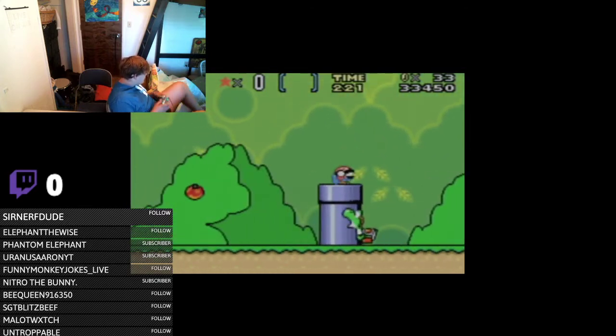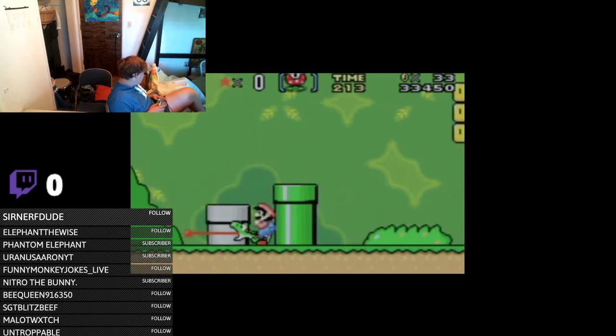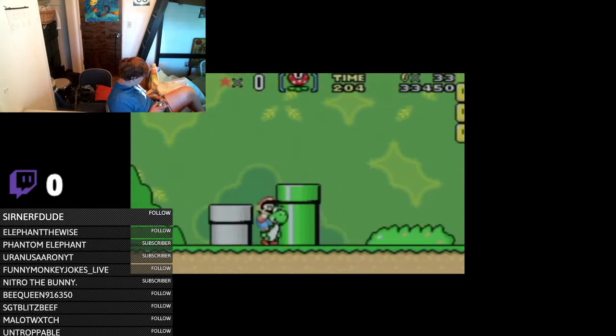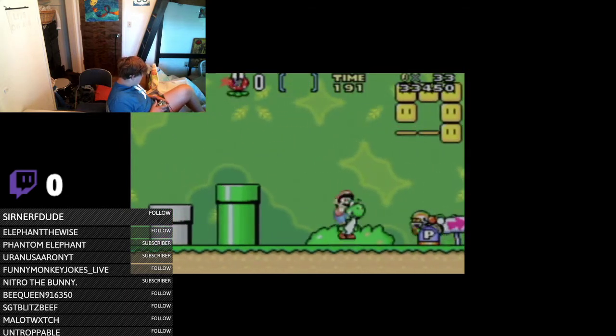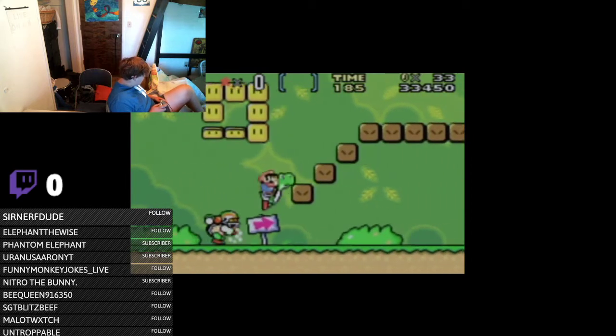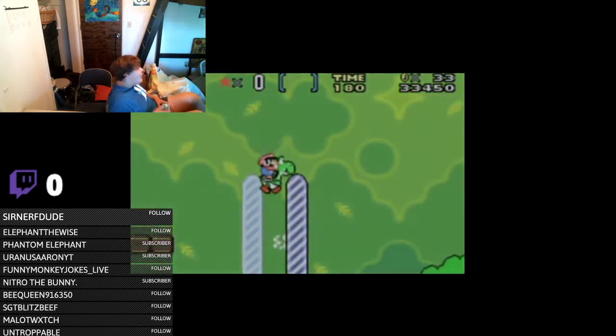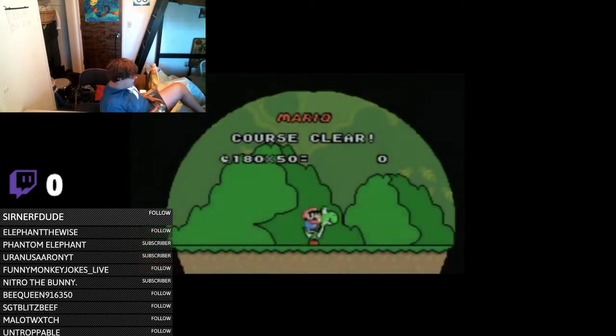I'm gonna park you here. I'm gonna go down the pipe — no, you can't go down that pipe. It's just a scene-setter pipe, like in Mario 3. Can you go down a pipe with Yoshi though? No. Go poop out a piece with Yoshi. Boom! First level done — technically second level, but we didn't do the first one. I believe all it unlocks is a switch palace. We got Yoshi's Island 3.